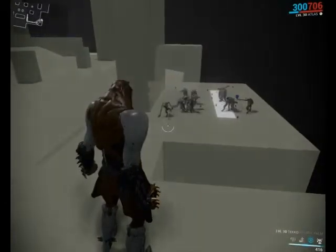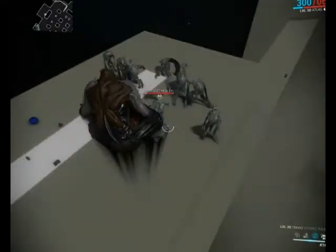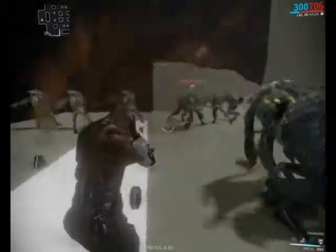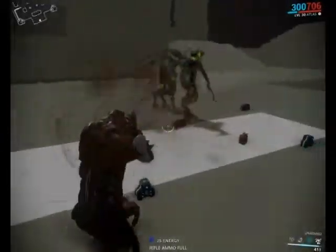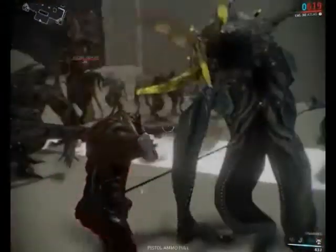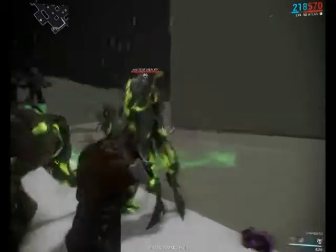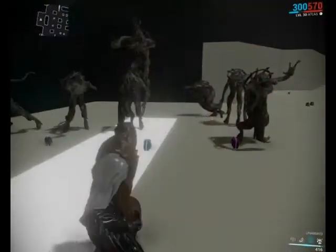Atlas's third ability is Petrify. This is his only ability that doesn't deal damage, or has the ability to deal damage. It puts a cone in front of him and basically stuns all enemies inside of it and eventually turns them into stone. Enemies that are closer to you will turn into stone first, whereas enemies that are further away will take longer.